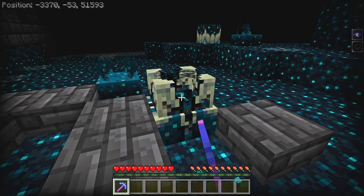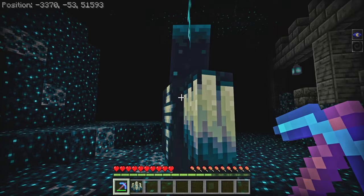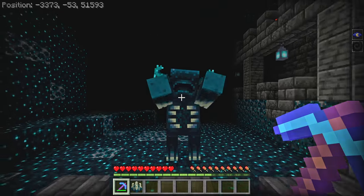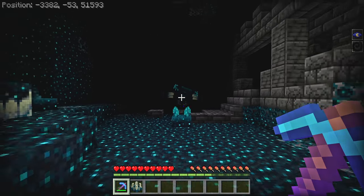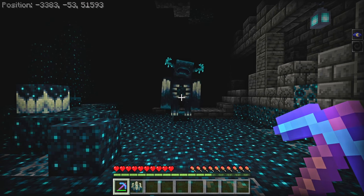This means even though you can still touch them and move them to new locations, and you can place them creatively, when you do that, the blocks will lose their ability to summon Wardens. They've also fixed the Skulk Shriekers so they'll no longer try and summon Wardens in peaceful mode, which is quite the relief.